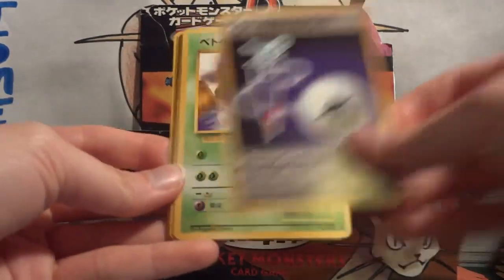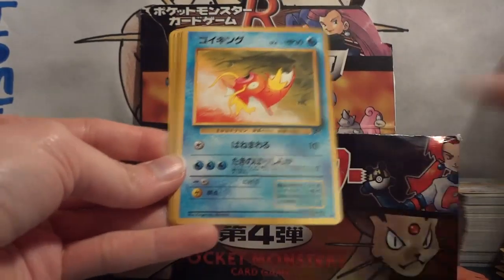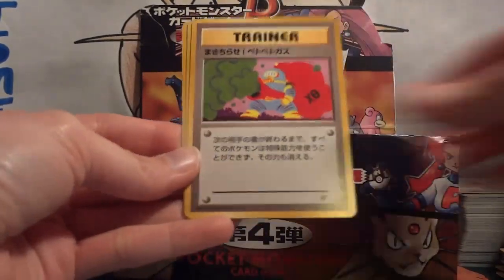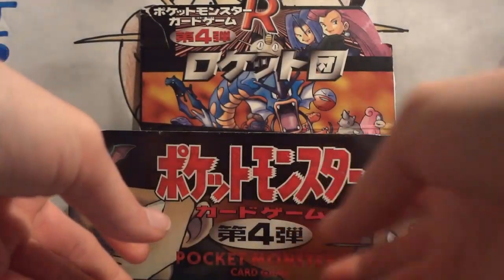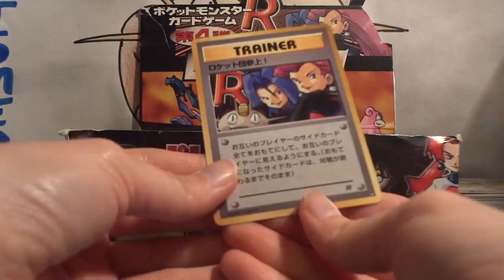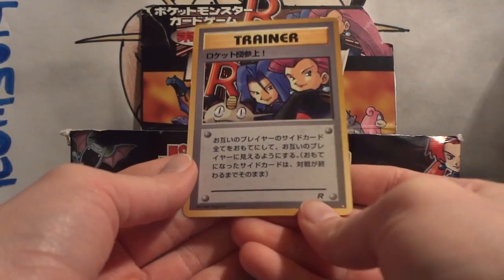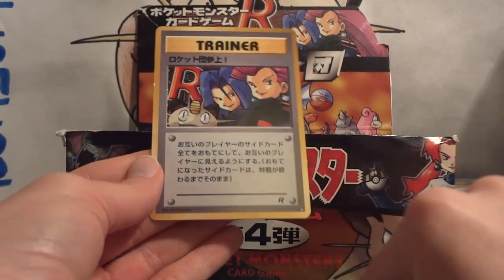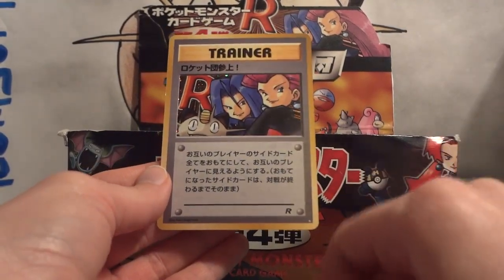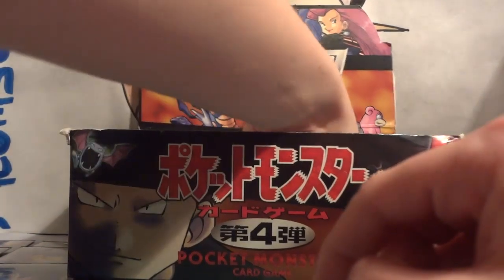Overall, I've been really happy with what I've pulled. Pack 19: Full Heal Energy, Grimer, Jolteon, Raticate, Magikarp, Muk, Goop Gas Attack, Diglett, and Vaporeon. And my holo — not what I needed, so I will not be getting a complete set from these packs. However, this is another of the harder-to-pull cards: the Here Comes Team Rocket card with the white star rather than the typical holo star.